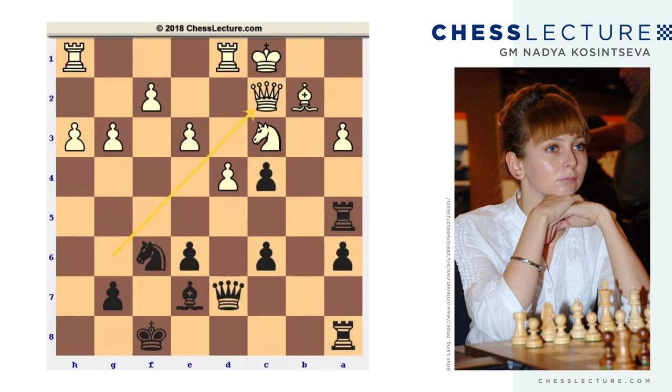White played queen c2, the queen going back to support the bishop and king. Black played rook b8 — a very natural move occupying the open file. Aleksandrov played king d2, his king starting to run for its life. Goryachkina played rook b3, a very natural move — the rook is well supported by the pawn on c4, can go to d3, and also helps attack the pawn on a3. If black plays c5...